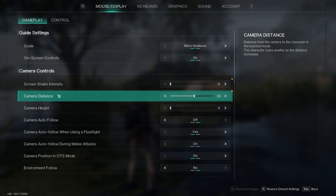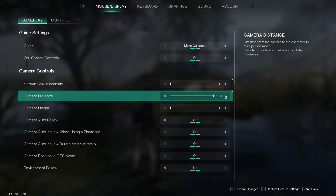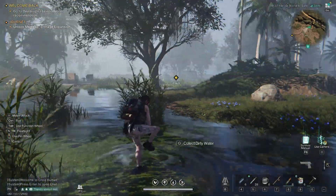To improve the experience, players can increase the camera distance by accessing the pause menu and adjusting the camera distance setting to 100. This change allows for a better view of the character and enhances comfort while driving, although the overall FOV increase remains minimal.